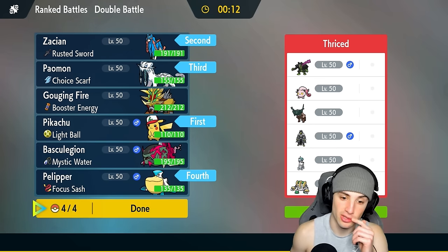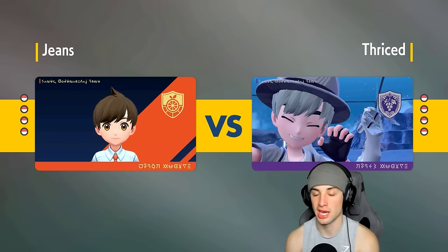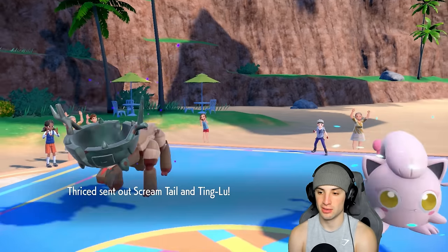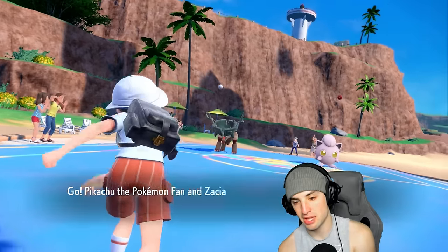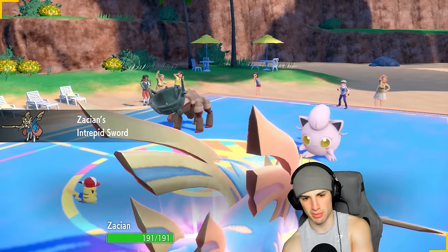Wide Guard could buy us a turn in Trick Room and potentially win the match. Going into Pelipper in the back - having that Wide Guard presence is good. With Focus Sash it can buy another turn if Trick Room gets set up. We're going Zacian and Pikachu for the lead. They go Ting-Lu and Scream Tail, so I'll Fake Out Scream Tail and drop Behemoth Blade into the other.